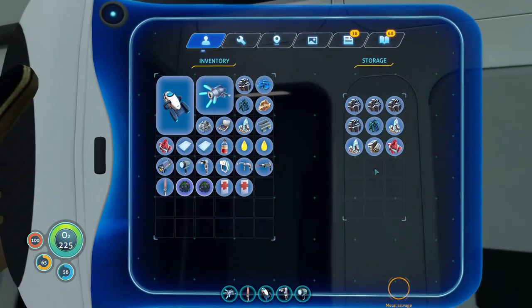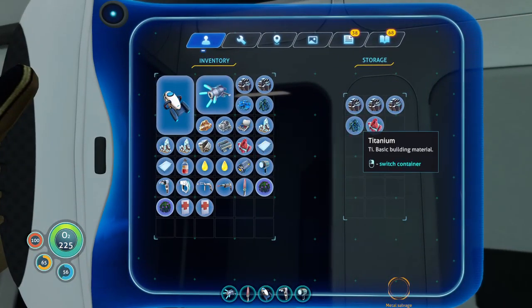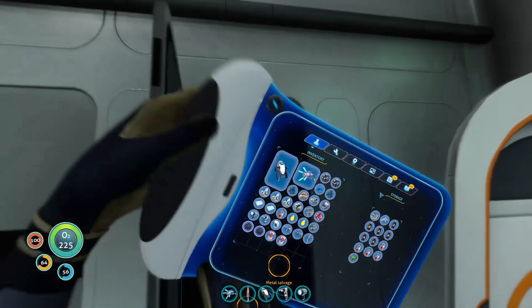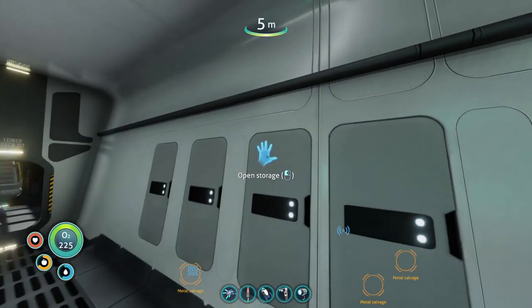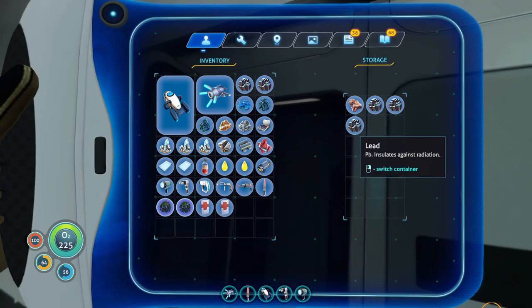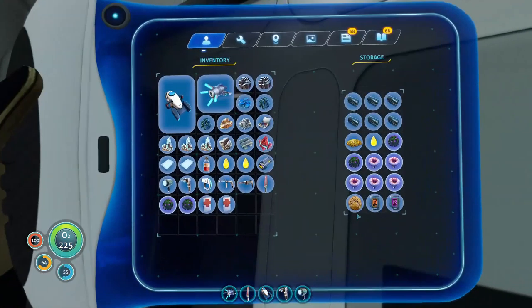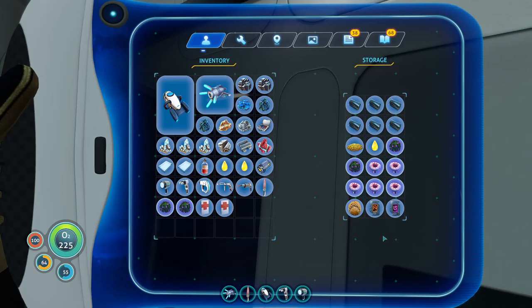At least we have enough for the prawn suit itself - there we go. I need one more lithium I think. Do I not have enough lithium? It looks like we might actually need to make a trip to the island after all.